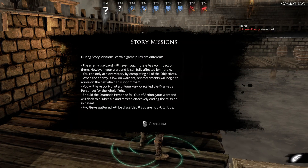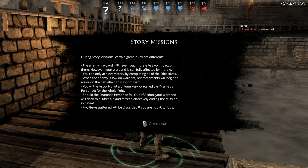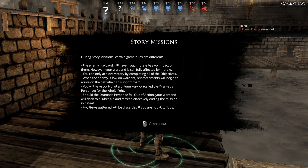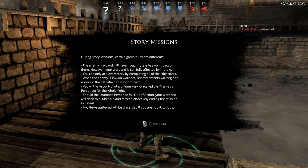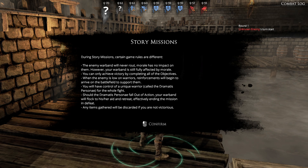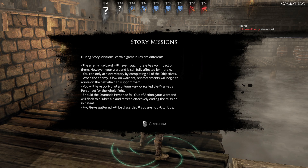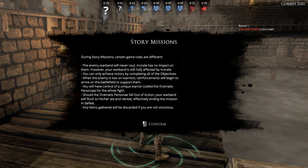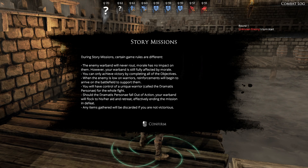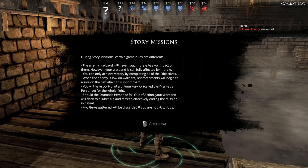You always get these nice little intros during story missions. There are certain changes, and the first tooltip is: morale has no impact on the enemy warband. You can only achieve victory by completing the objectives. When an enemy is low on warriors, reinforcements will begin to arrive. This is an important one - this will only start happening when they are beneath five units on the entire map. It will spawn in at a maximum of two at a time, and it will not spawn two if it would go over five.